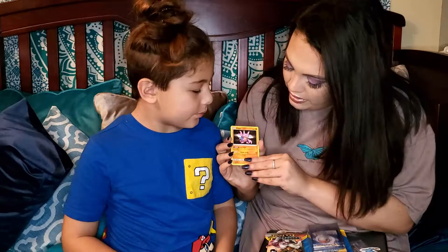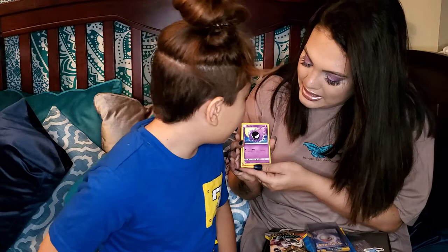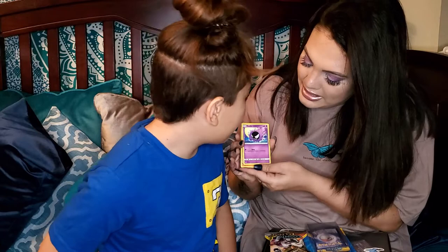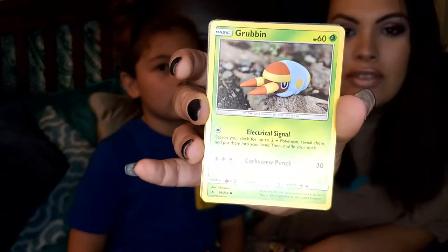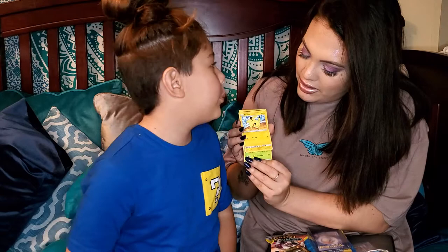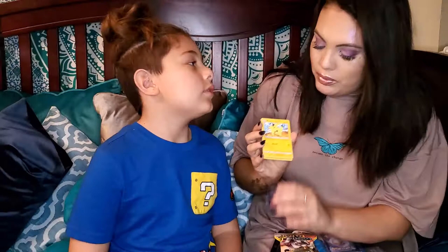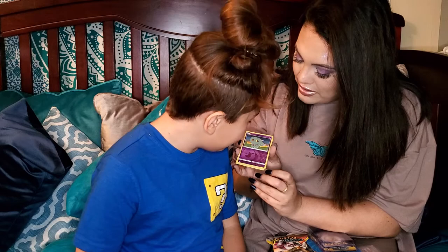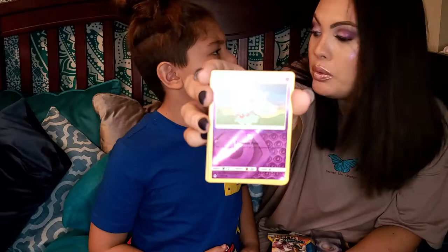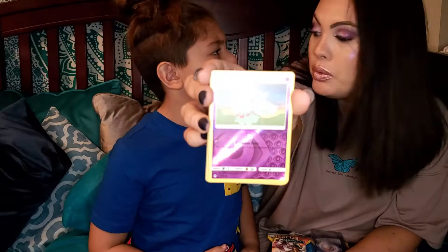Fletchinder, and then we have Gastly — I'm sure I have him. Then we have Grubbin — oh you're right, he looks like real life, they changed it into real life! And then — oh, you got a cool Pikachu! It's a cute one though. And you got a bunch of them — it's good to have a bunch. It's a shiny Steevious — see how it's reflective? So cute.